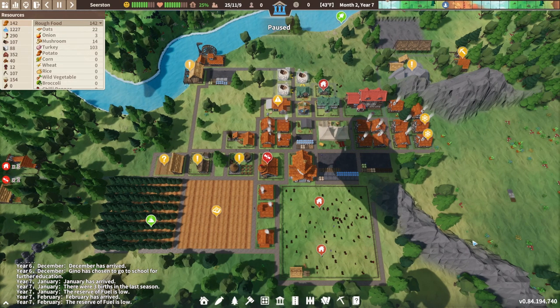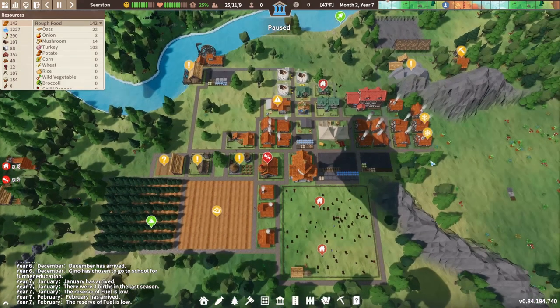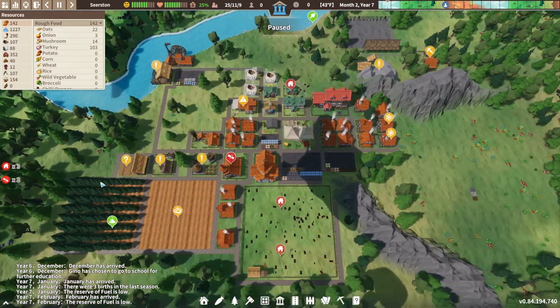Hello there and welcome back to another episode of Settlement Survival. I am the White Seer and we are continuing with our playthrough with our town at Seeston, normal difficulty on a large map, and we are in a relatively decent position.